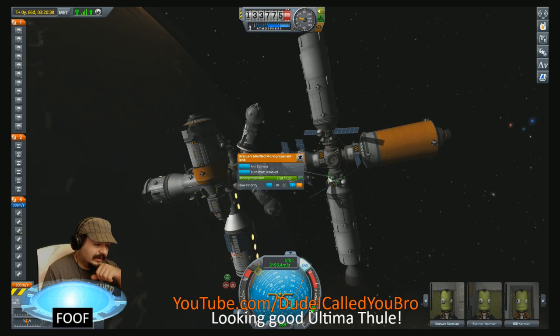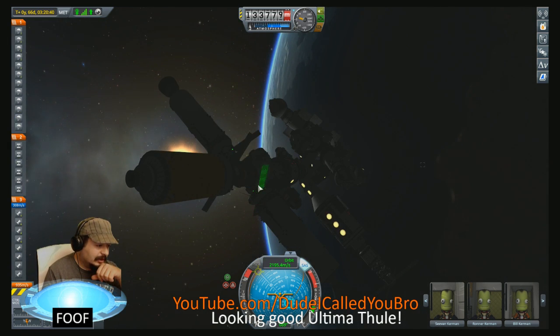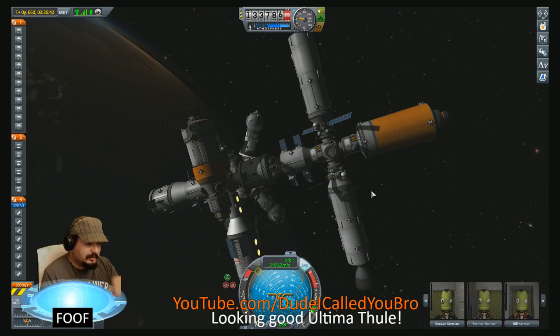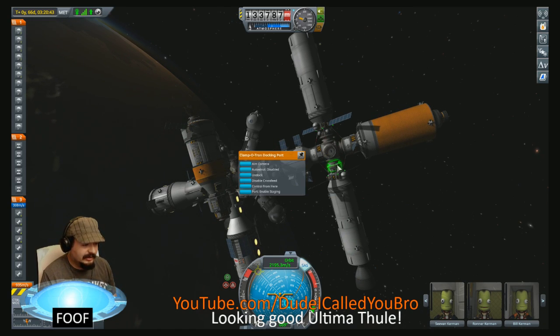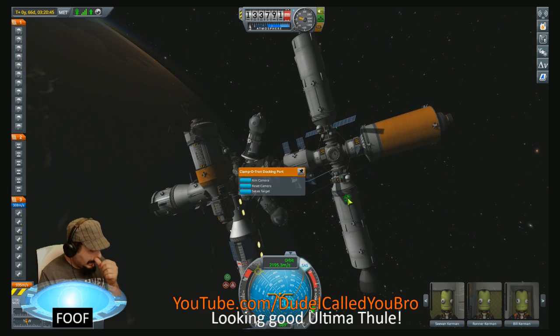Instead of ejecting him safely and just landing the capsule like a normal human being, I decided to — while the rocket was already in flight — try and turn around and propulsively land it. So that was more a conscious decision that we no longer need Jeb, more than an accident.